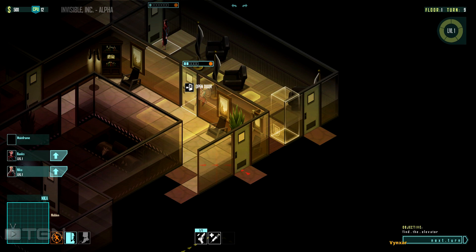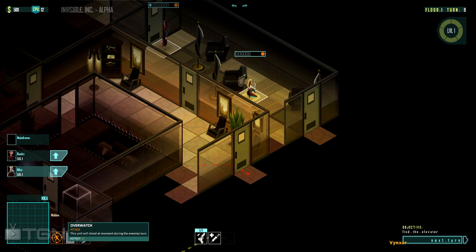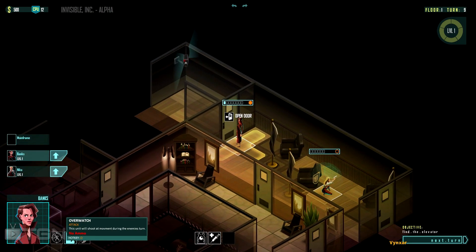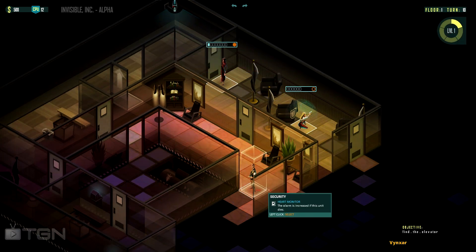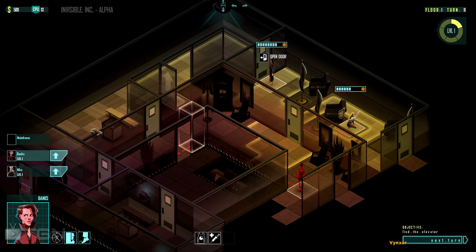Let's just put Nika here and wait for the next turn. Banks cannot use the Overwatch ability because she doesn't have any weapon. He's coming — he's got an Earth Monitor, so if I kill him it triggers the alarm. The level is procedurally generated because I did not see this wall on my first tryout of this new version.